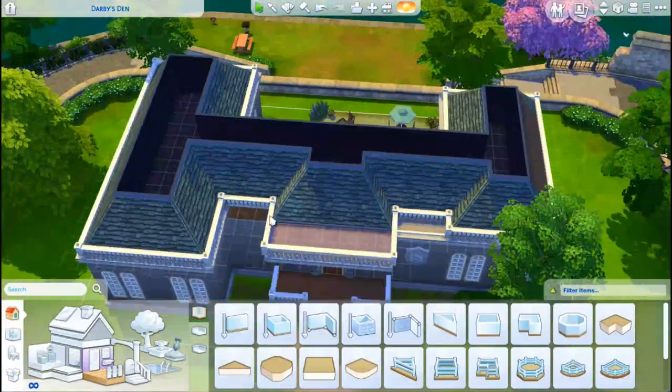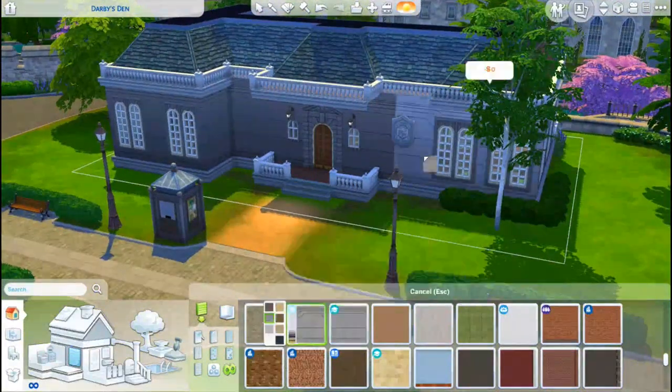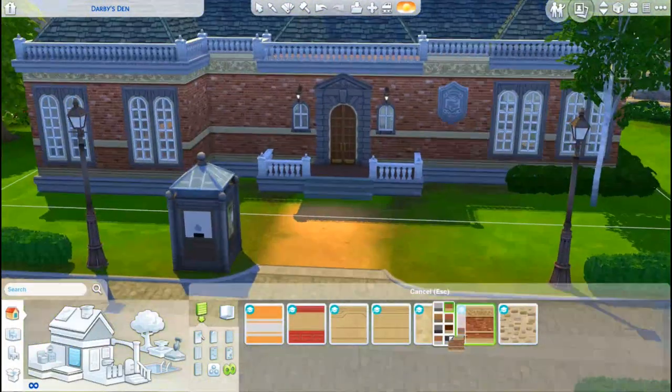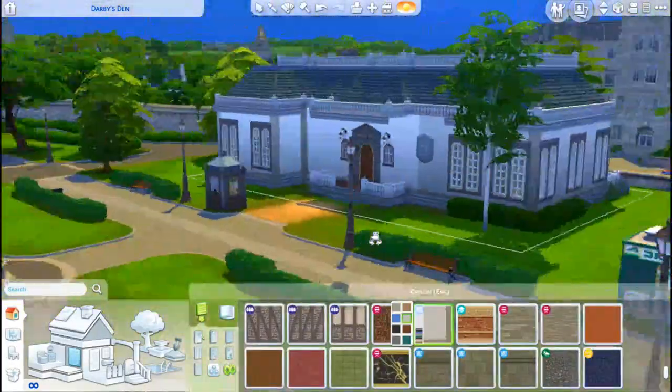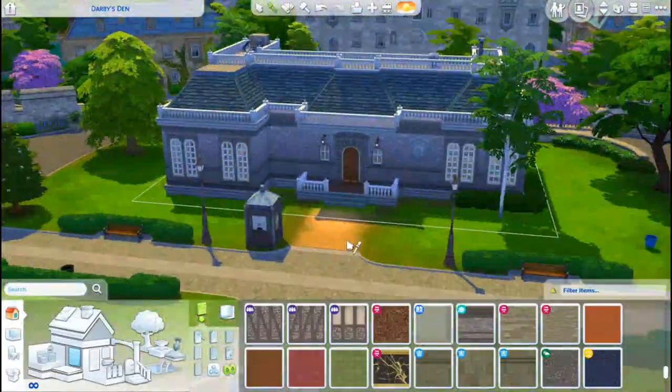If you guys don't know, the commons on these university lots in The Sims 4 are basically a place where your sim can go to the cafeteria, get some food, maybe participate in one or two of the clubs that are particular to that university, and basically just hang out with other students.